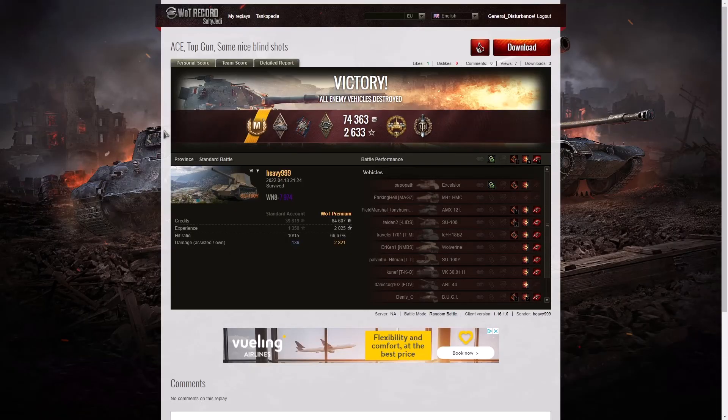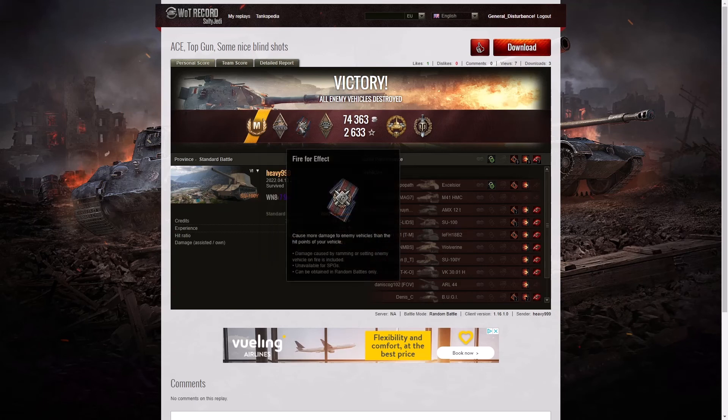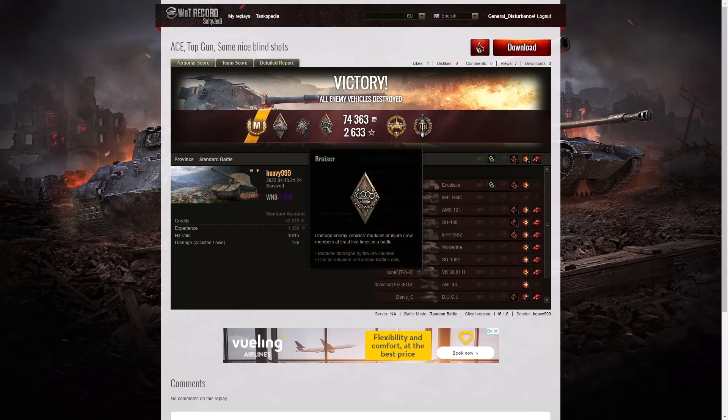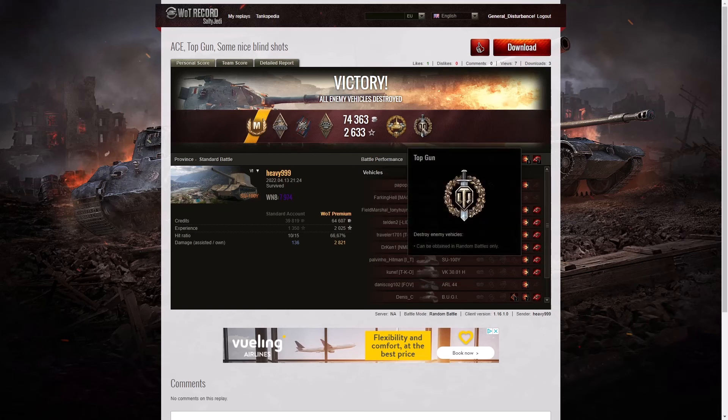Here are the end of battle stats — that was an ace tanker game for Heavy 999 in the box tank. He managed to get a demolition expert because he blew up at least one tank — that was the SU-100. He took a hit to his ammo rack and went bang. He got a fireproof effect for doing more damage than the hit points of his own vehicle. He got a bruiser medal for getting at least five critical hits — in fact he got nine. He got the high caliber for dealing the most damage in the game, and a top gun for getting at least six kills. He ended up with seven — one short of a Radley's, but unfortunately there weren't enough tanks left.